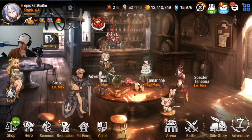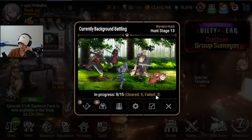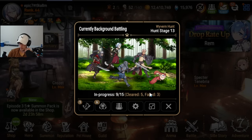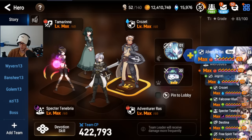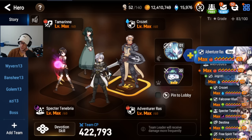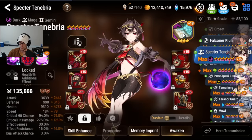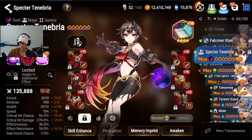Once you get to this portion, you will have the option to go into Chapter 4. If you are using this story clearing team for Chapter 4, you could take Spectre Tenebra off Tigerhells and put her on Daydream Joker. Because all of the enemies have a ton of HP, you are going to be getting a lot of value out of Daydream Joker — especially against bosses. Chapter 4 is very long and annoying, but this team should be able to beat all the bosses with no issues.